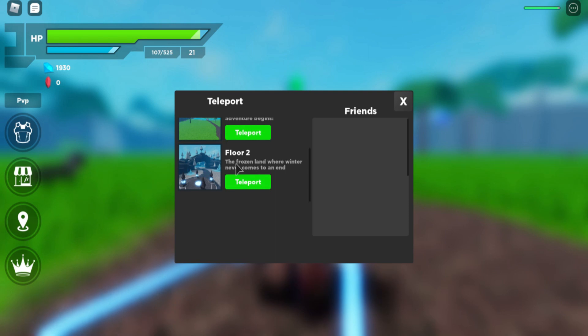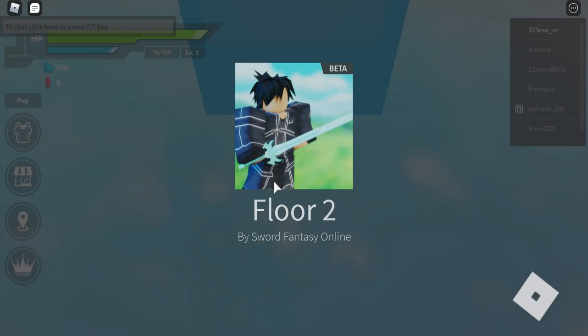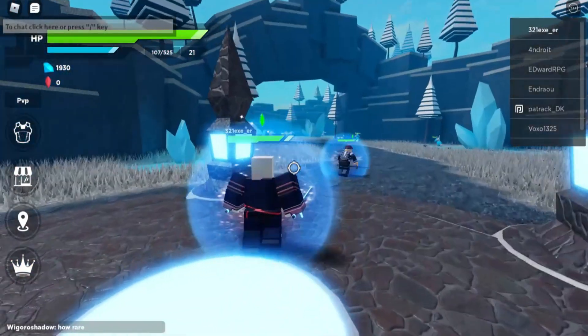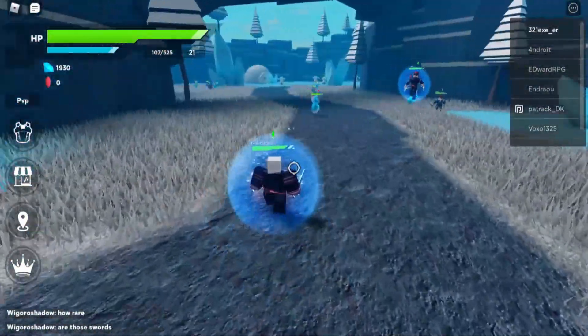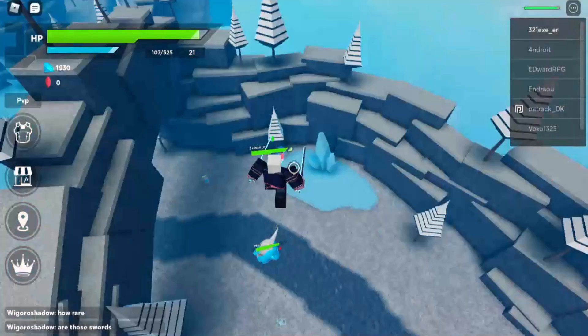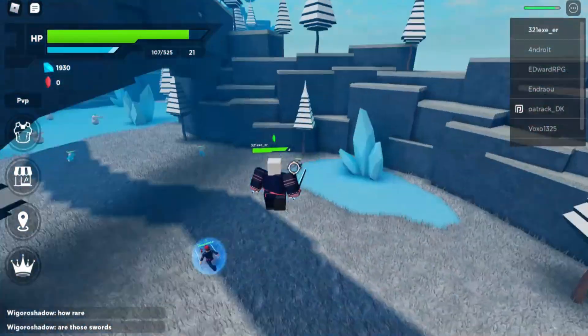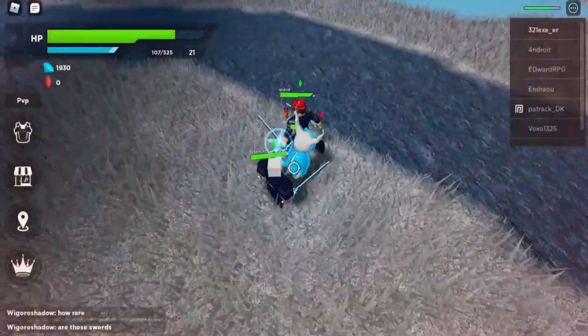Floor number two is called the Frozen Land, where winter never comes to an end. Let's teleport there — and boom, we're there! It looks kind of like Sword Burst but the winter version, with some differences.